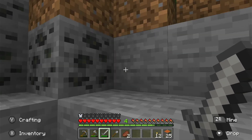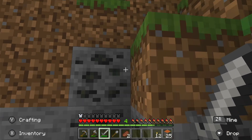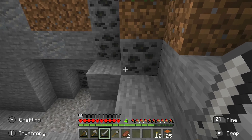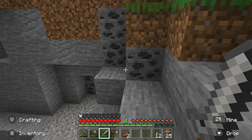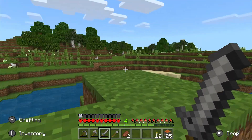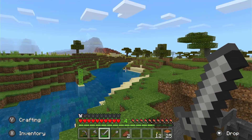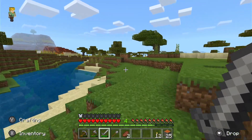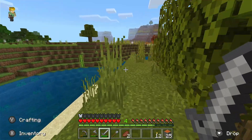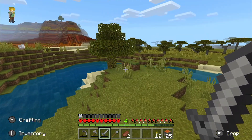Did the coal get a retexture? It looks a little different — that's mind-blowing. All right, let's see if we can find some new stuff. Cliffs and Caves, so we got to find a cliffy biome — that's cool, we can do that. Let's venture out and see what we can get into.